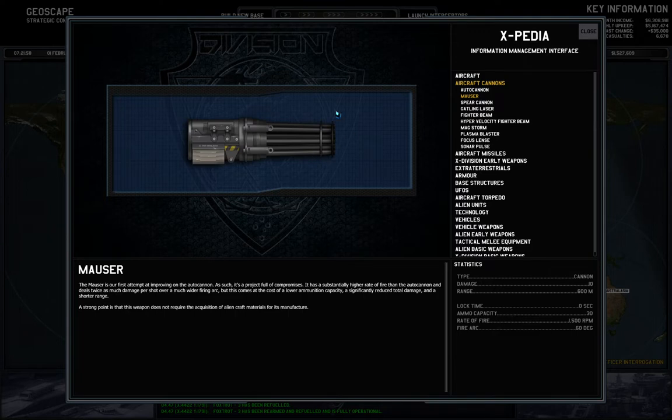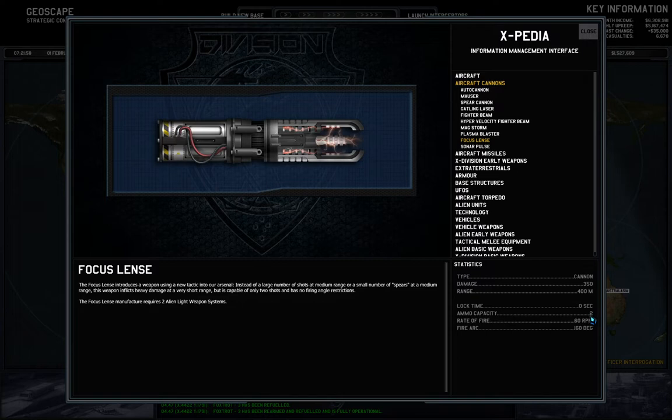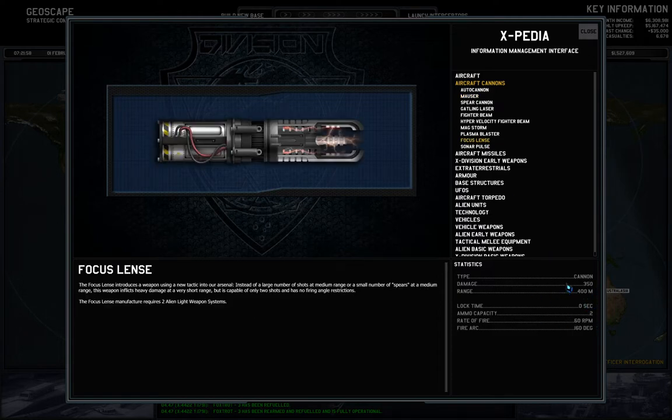Mausers are still sufficient if you have two of them against heavy fighters, but only barely — they won't drag into phase 3. Looking at the focus lens: 350 damage over 2 seconds is 700 damage, so one shot should kill a heavy fighter from a Mauser's equivalent two-shot threshold. If two Mausers kill one heavy fighter and a bit — that's 600 damage — then equipping two focus lenses instead should bring down two heavy fighters, which would be awesome.